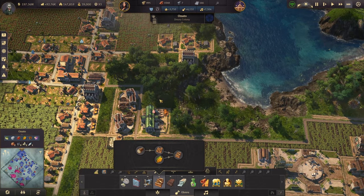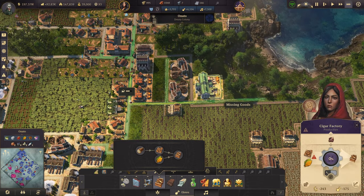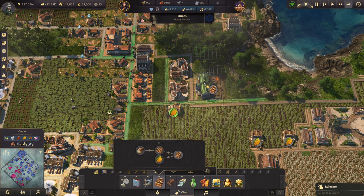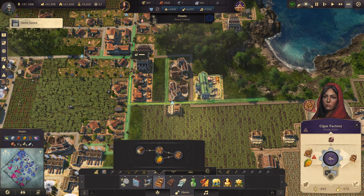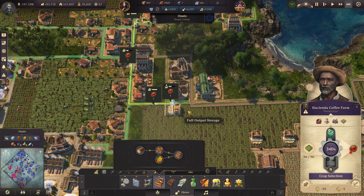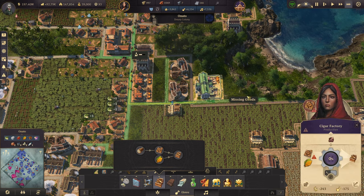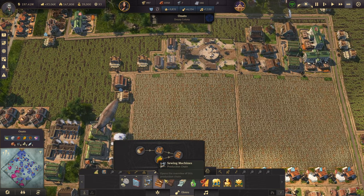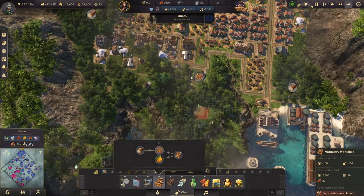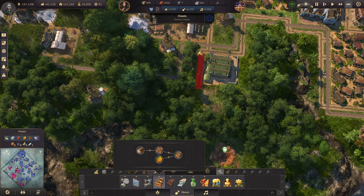So we could fit potentially... Let's move you over there — actually you're fine there where you were. So what are you missing? You're missing wood veneers, yeah. I think I want to build one more wood veneers, or one more marquetry workshop. Let's delete this row.